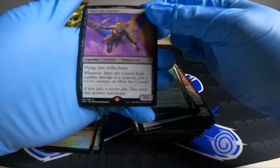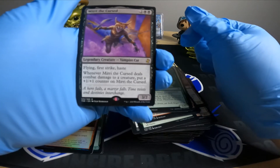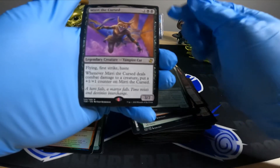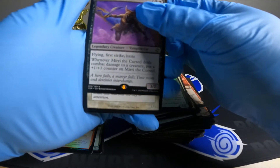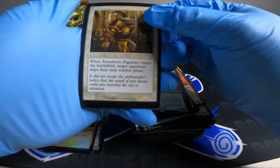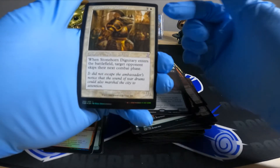Mirri the Cursed — vampire cat, flying, first strike, and haste. Do combat damage to a creature, put a plus one plus one counter on it. Target opponent skips their next combat phase — that's gross.